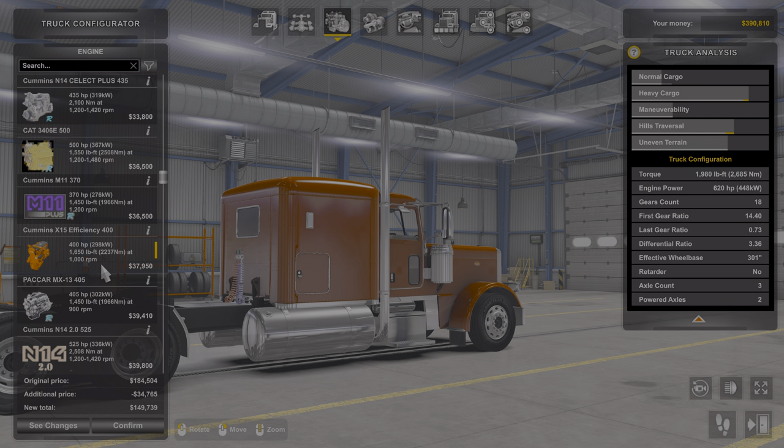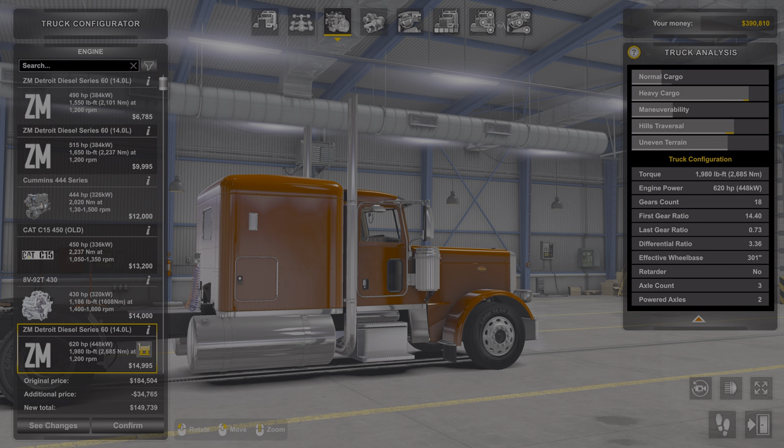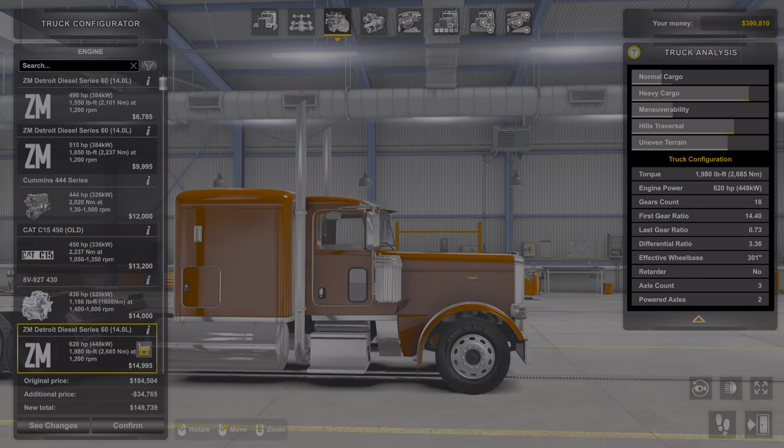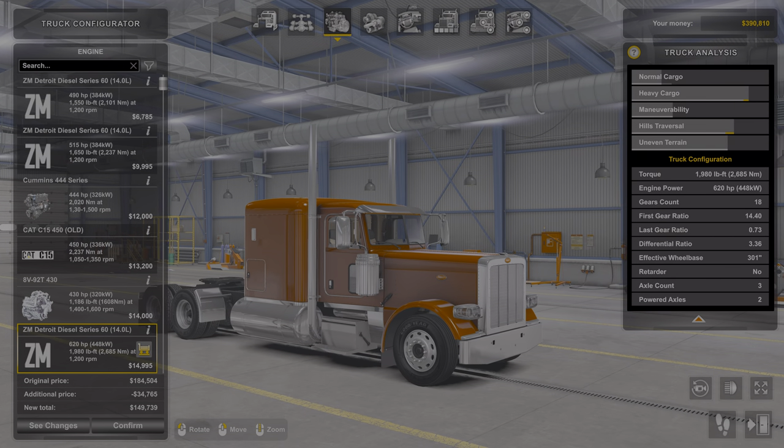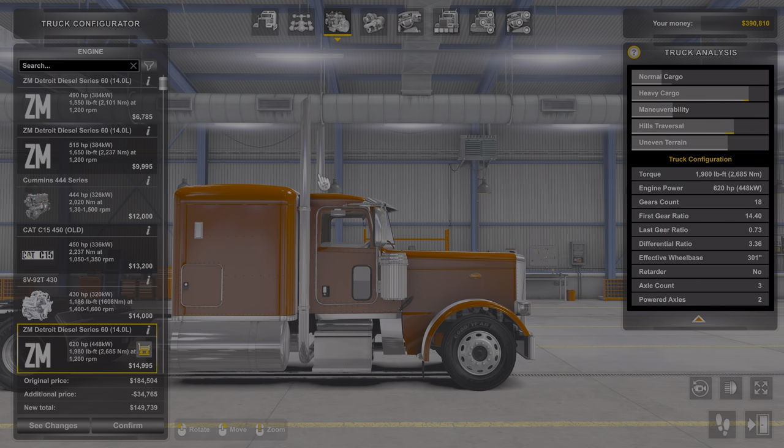It's the same motor pack and light pack for all of his trucks, and the light pack for his trailers and wheel pack are the same too. When you extract your files, just take the truck mods only so you don't have your computer trying to duplicate everything. It's easy.